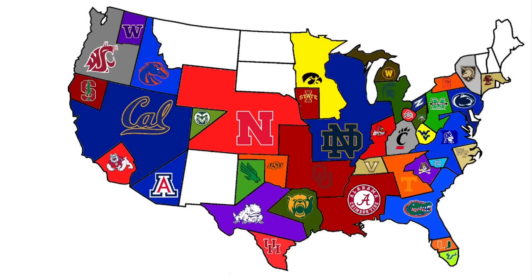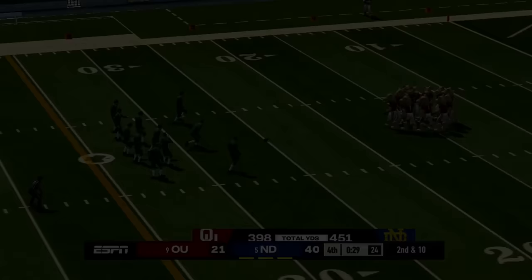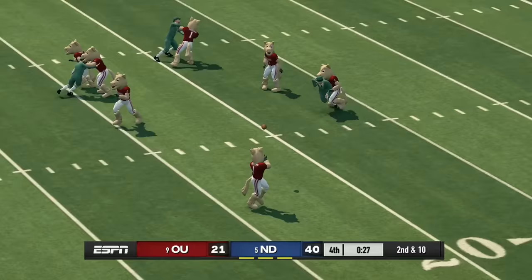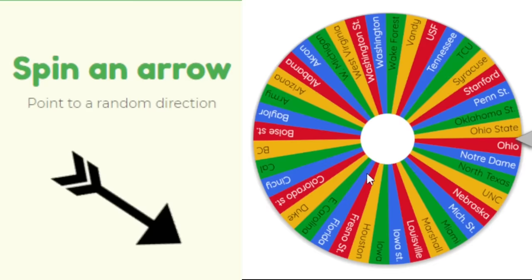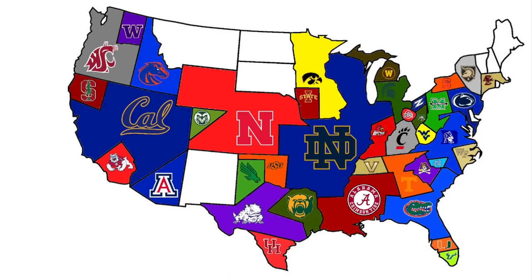Oklahoma plays again heading east — it's pointing a little north so we go with Notre Dame. The Fighting Irish and the Leprechaun come out with another dub, picking up a massive piece of land and potentially holding the most land in the country.